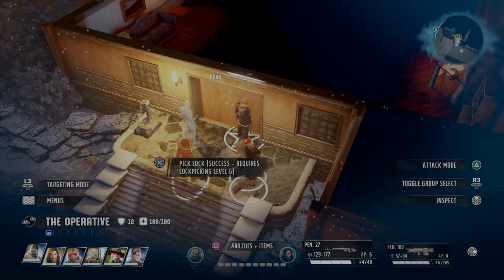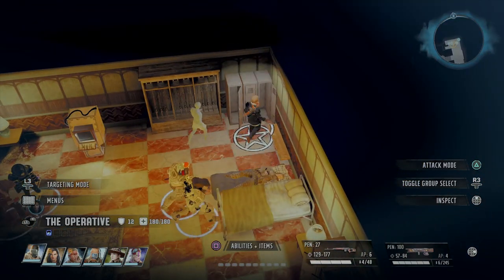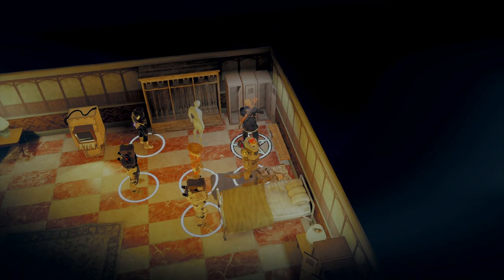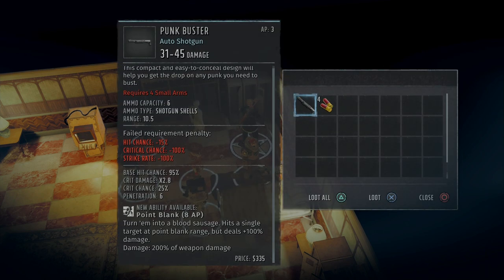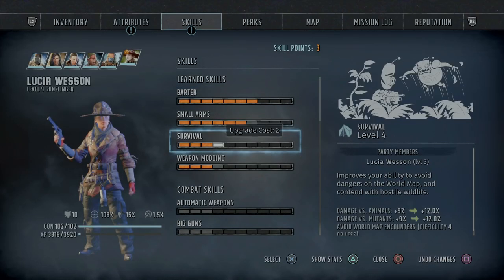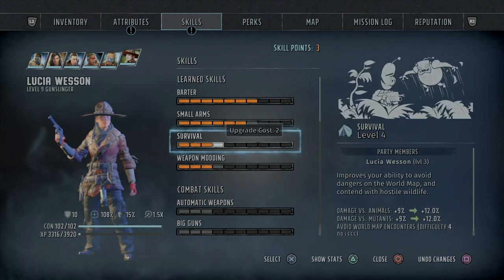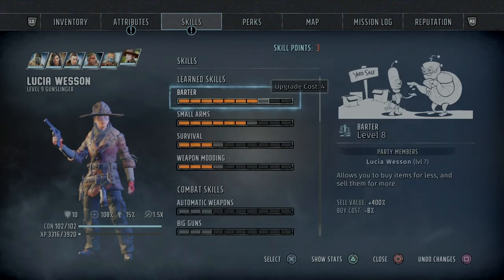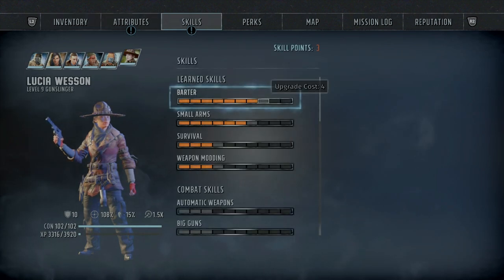That's going to complement the extreme power levels that you're going to get later on. I'd really recommend getting to four lockpicking quick and going to the marshal station and going into their lockup — there's some good weapons in there. Also in the marshal station is Lucia Wesson. I'd recommend taking her or a creative character and focusing their skill gains for the early levels entirely on barter. You're going to want to get barter to at least level 6, if not level 7.